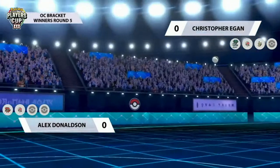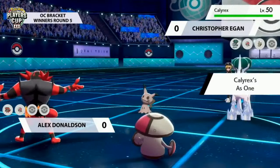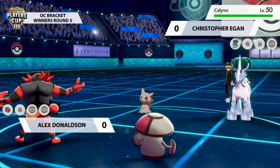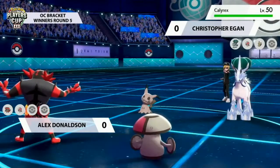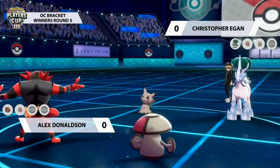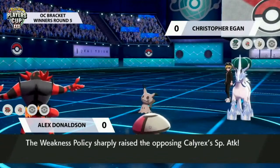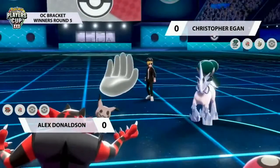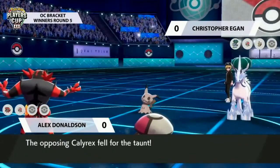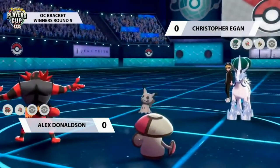Christopher is basically trying to get Calyrex Ice in safely and withdraws his Amoonguss. Calyrex hits the field with its As One ability — and Unnerve, so no berry will activate as long as Calyrex is on the field. The Shadow Sneak hits into the Calyrex, triggering the Weakness Policy. Both players have been playing a bit passively, but that was a big move from Christopher to start putting offensive pressure on.